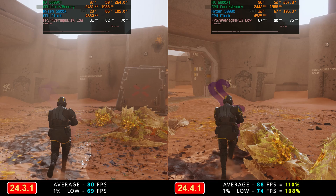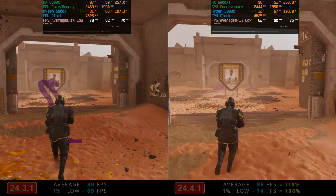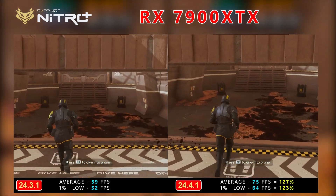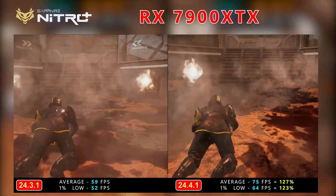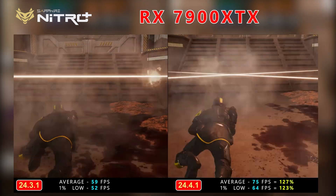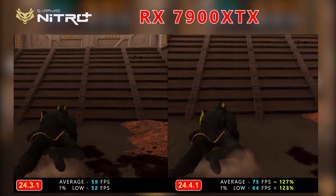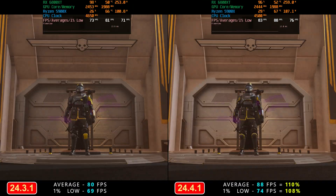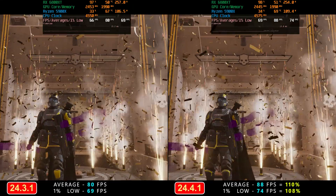For comparison, on the 7900 XTX video we saw around a 27% increase in averages and a 23% increase in 1% lows. So that was quite a bit more of a gain on that GPU. I'm not really sure why that is, but these are the numbers I got in the tutorial section.